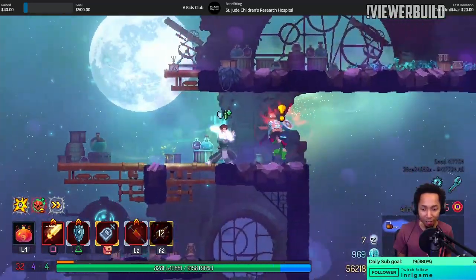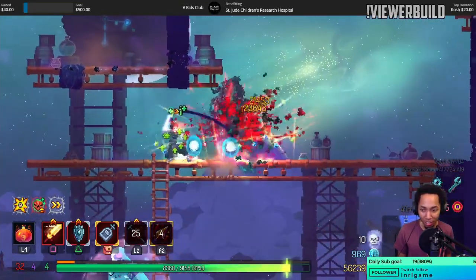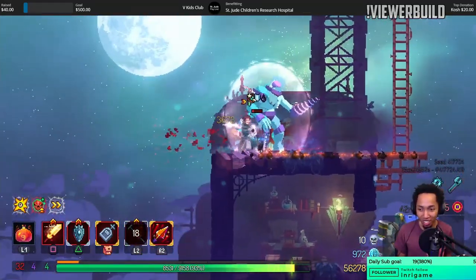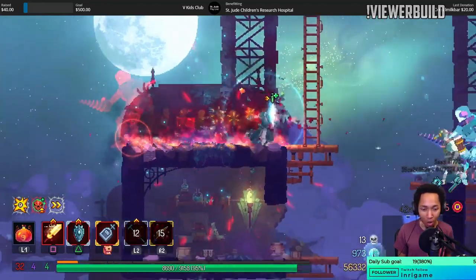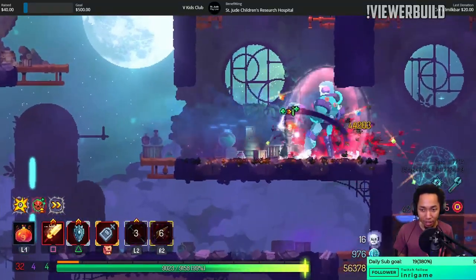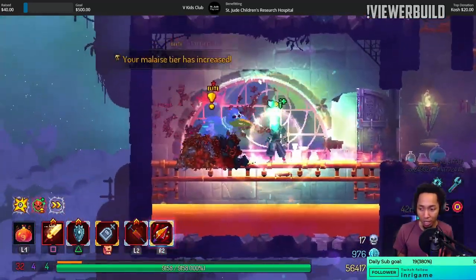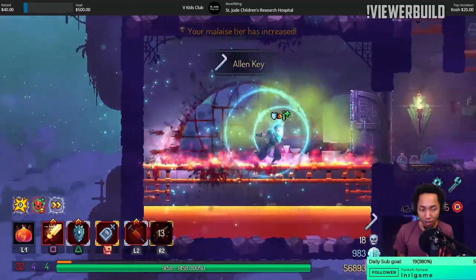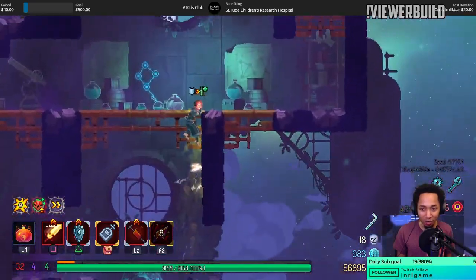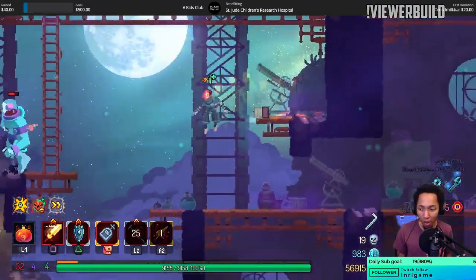I didn't have to do anything — that's the viewer build in action. We have all our health back — it took a few biomes and a no-hit on the boss, but between the giant and now I have full health without using a health pot. That's all frenzy.